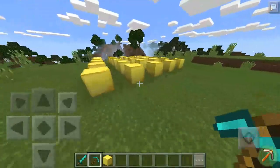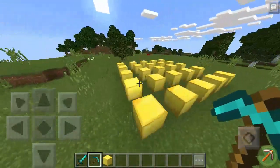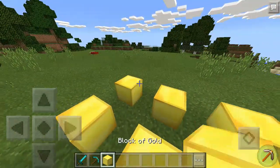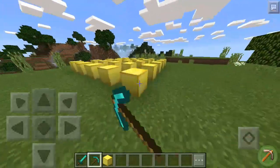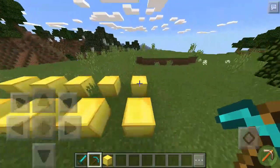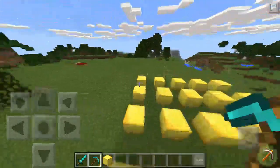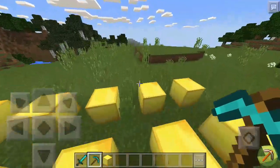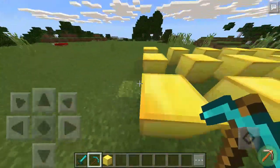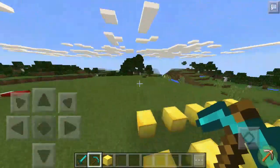Basically I'm gonna break all of these 25 lucky blocks. The lucky block is actually a block of gold, and it's gonna be lucky or unlucky. There's gonna be TNT, mobs, diamonds, emeralds, and many things that are lucky and unlucky in this lucky block.